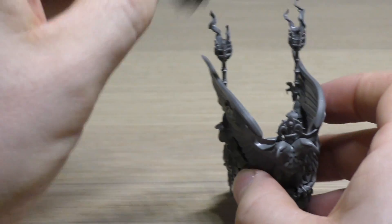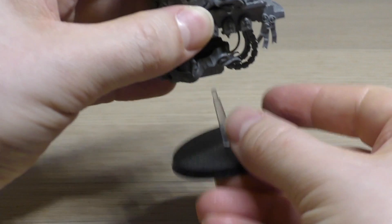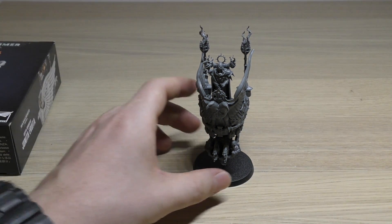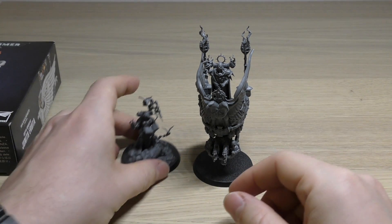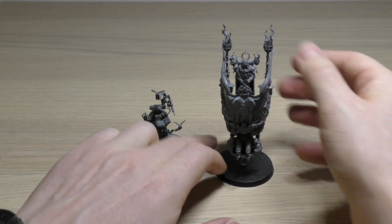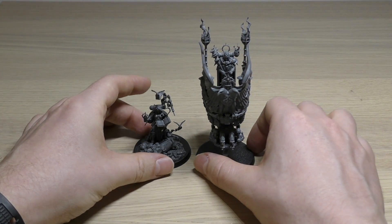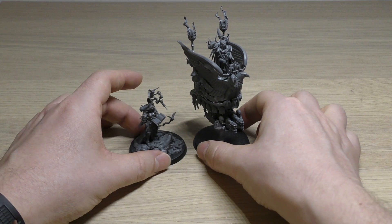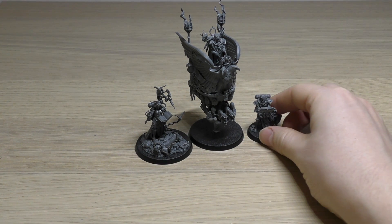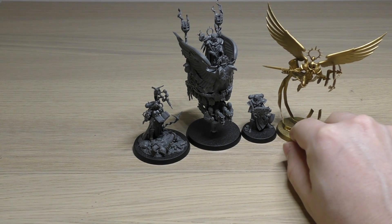Let's do some size comparisons. Here's the Hospitaller coming up to her — maybe repairing her lost wounds. She's on a bit of a wonk, which is hard to avoid because the model is so tall. That's her next to a Hospitaller and next to a normal Sisters of Battle model, which is similar height to a Hospitaller anyway.